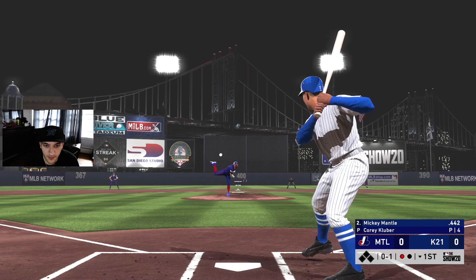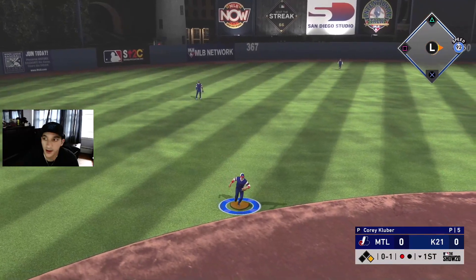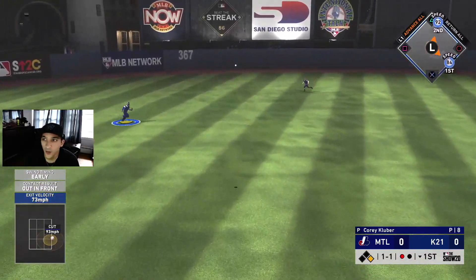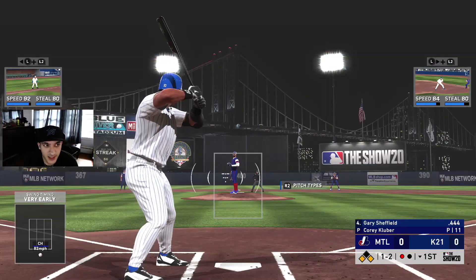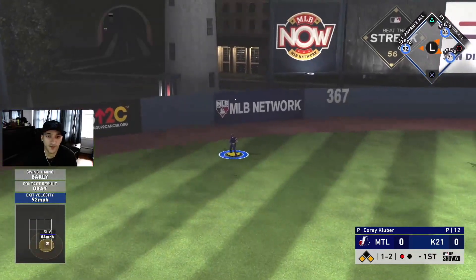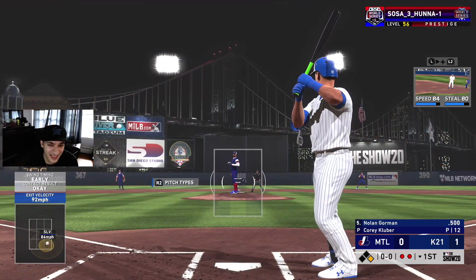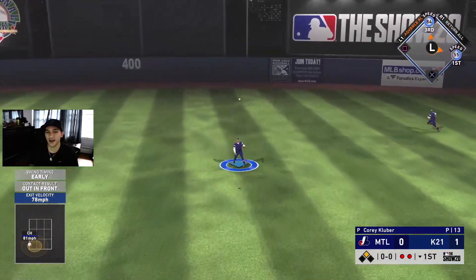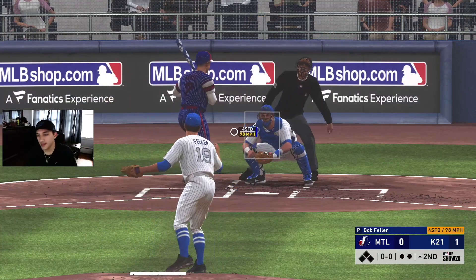Mickey Mantle gets a base hit — all we need from Mickey, base hits, as we try to prestige him too. Kemp with a base hit, runners on the corners. He's trying to get me on low pitches — not getting me on a low pitch. We tag up, score a run, up 1-0. Nolan Gorman up — we walk in another run, score 3-1 count.